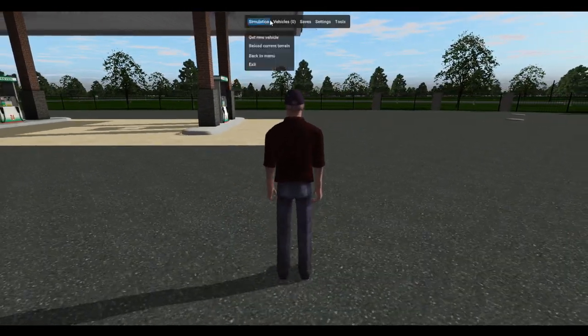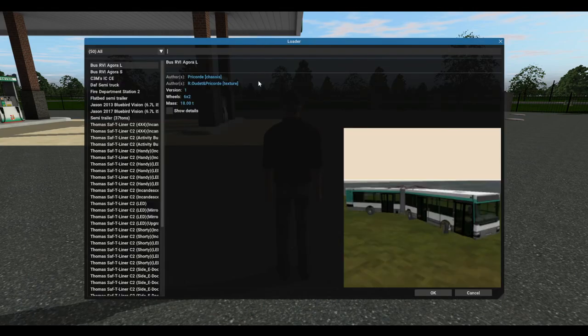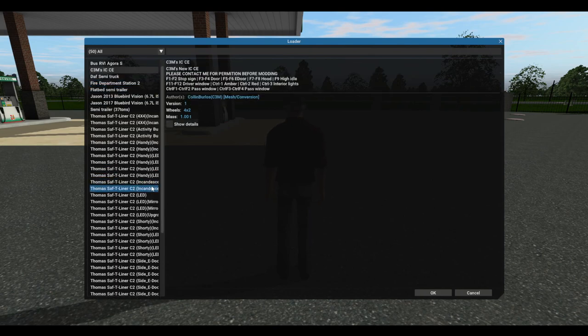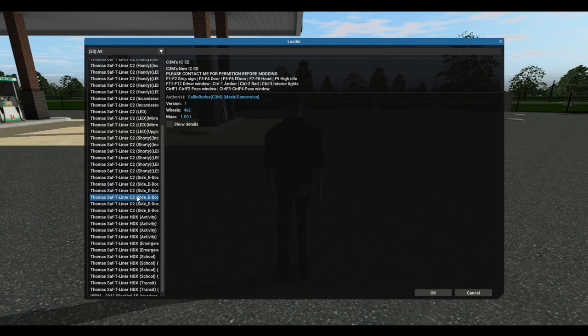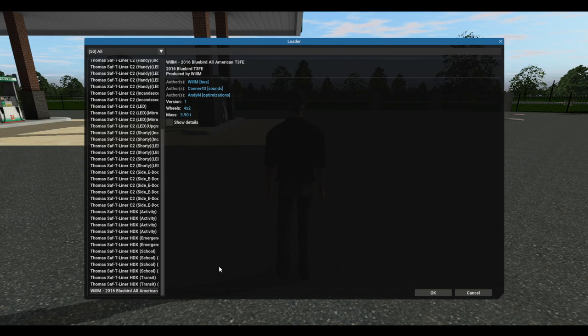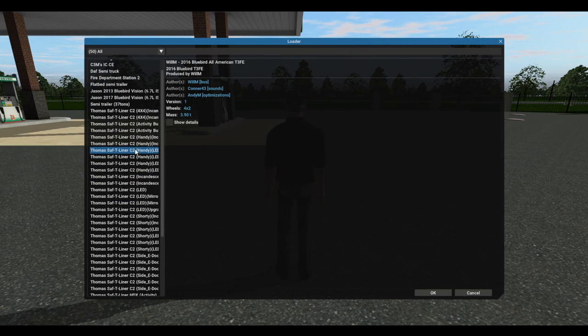As far as buses go, I've got a Vision — actually two Visions. One's a 2013, the other is a 2017. We've also got a CE, a bunch of C2s down here, very very different. And then we've got an HDX. Now my favorite here would be the All-American, which is a T3FE right there. I think that might be my favorite out of this bundle.